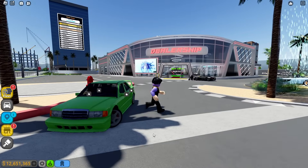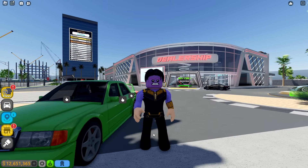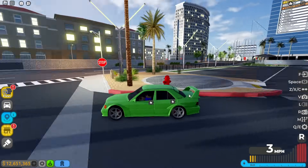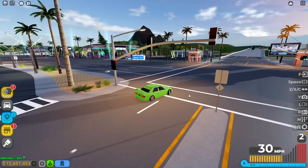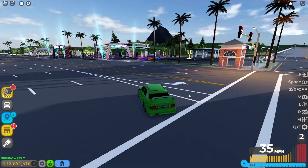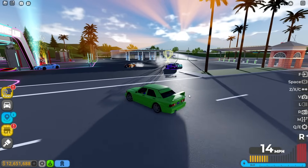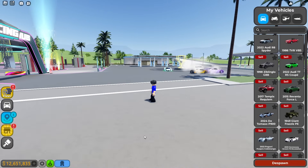Before I go find some girls, let me switch to my normal outfit so I can change to my Thanos outfit after. Okay, I just switched my skin. Let me hop back in this nasty Zimblingo car and look for some girls. I see some people over there — that's Isabella and Lila. Let me despawn the car and walk up to them.